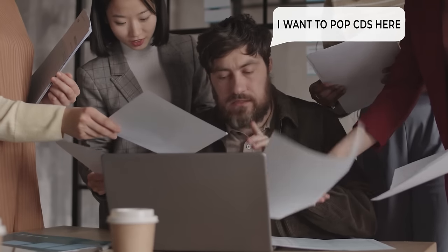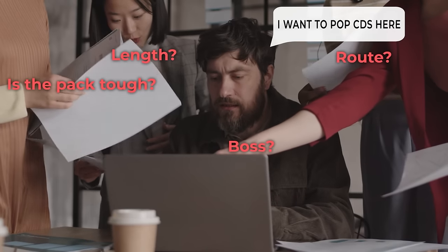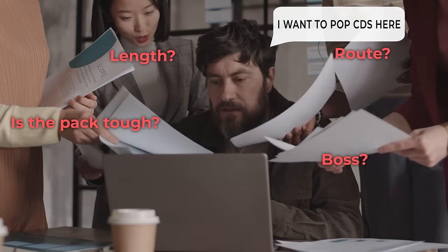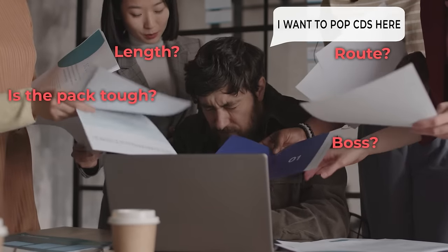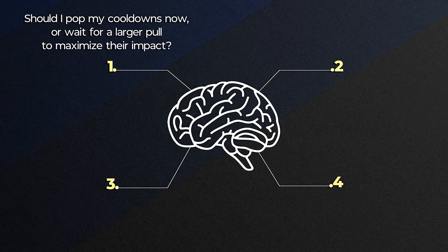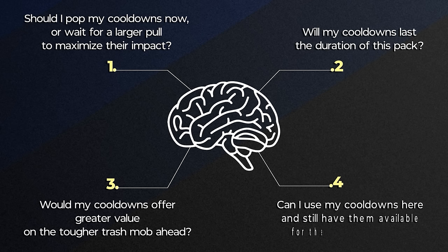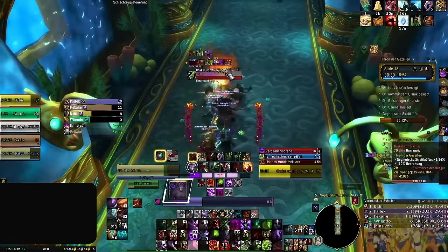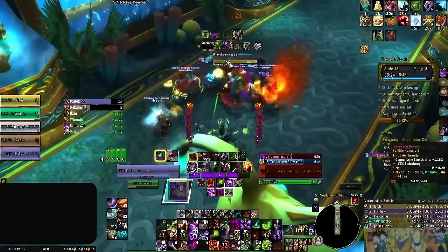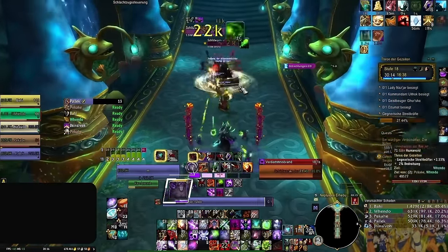Deciding and learning when to pop cooldowns presents such a huge challenge for players because there are always countless factors influencing our decisions, and even more so if you don't know your tank's planned route — a luxury we often don't get in pugged keys. Because of this, every key we end up asking ourselves questions like: should I pop my cooldowns now or wait for a larger pull to maximize their impact? Will my cooldowns last the duration of this pack? Would my cooldowns offer greater value on the tougher trash mob ahead? Can I use my cooldowns here and still have them available for the upcoming boss? In turn, we delay and hold onto our offensive cooldowns, all in the hopes of getting some more value out of them. But the truth is, only one of these questions actually matters.